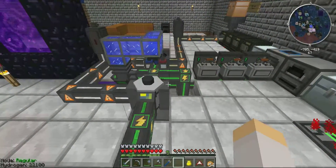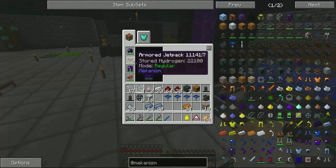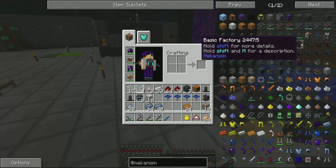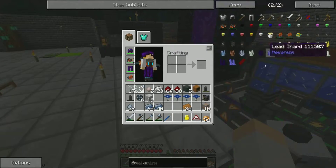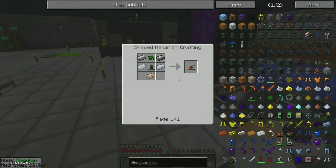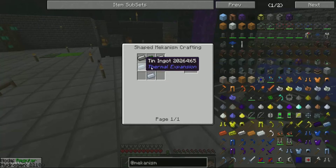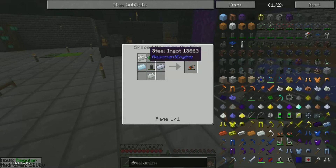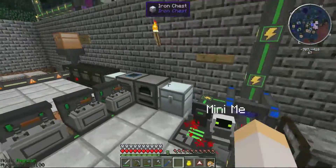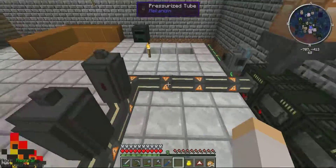I wanted to go over how to get the armored jetpack and, on top of that, get fuel for it. This is all from Mekanism. If we look on the side, here's a regular jetpack — you make it with some steel, a control circuit, tin, and a gas tank, which requires some iron dust. You do have to have a polarizer or a crusher for that, and I've got basic factories for all that.